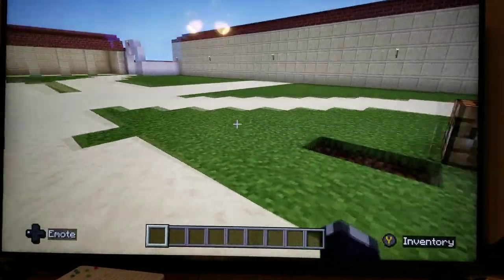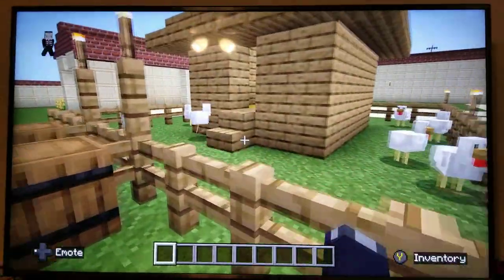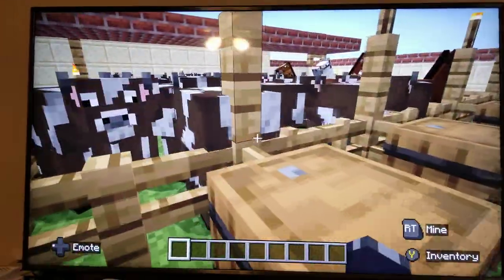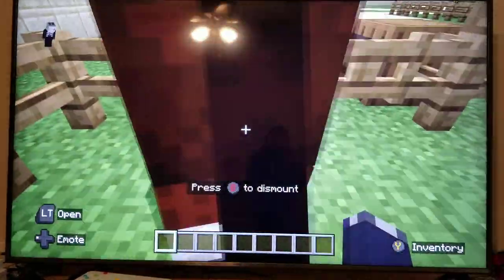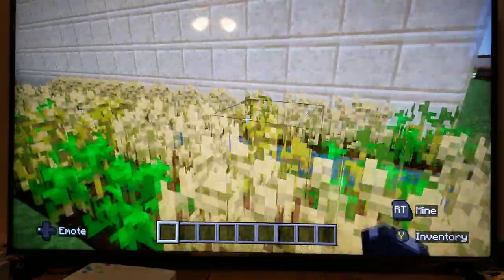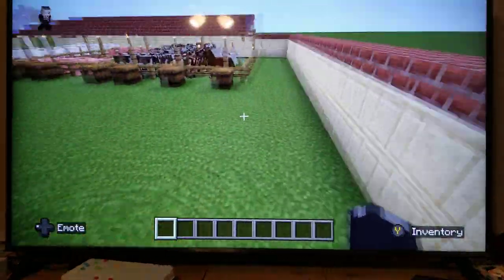We have crafting tables here and over here we have the farm animals they used for livestock. We also have some horses here and when we walk through here we have more crops.